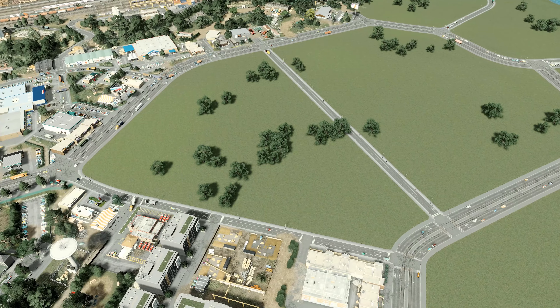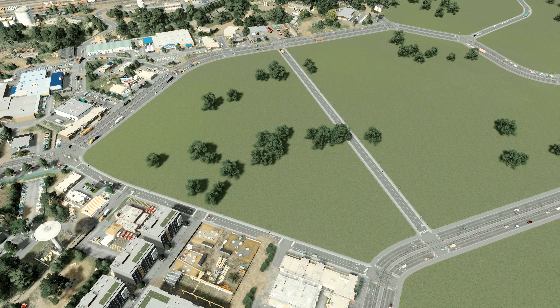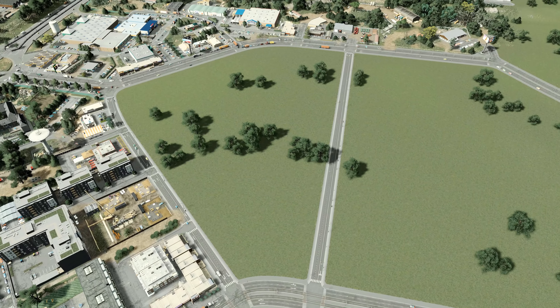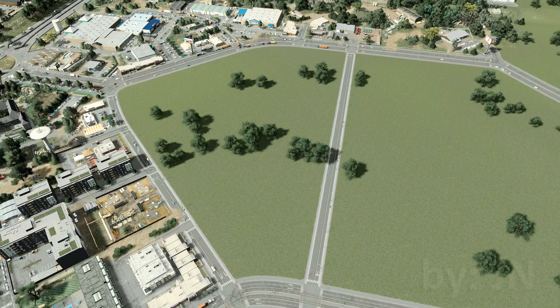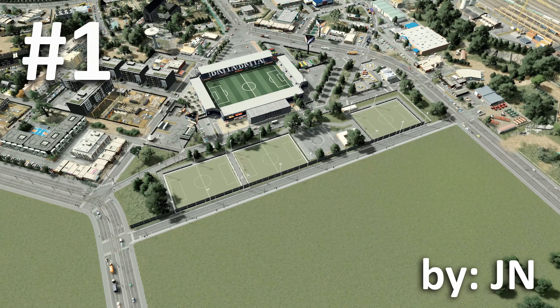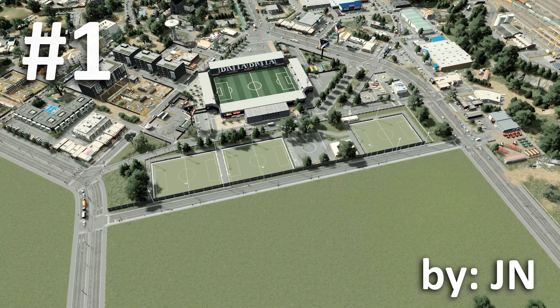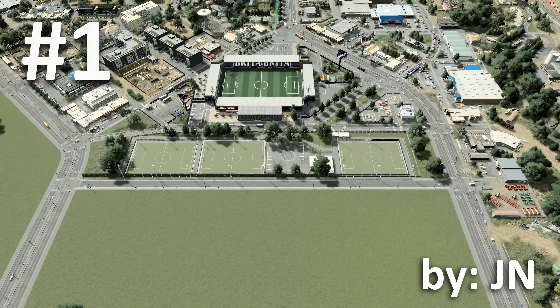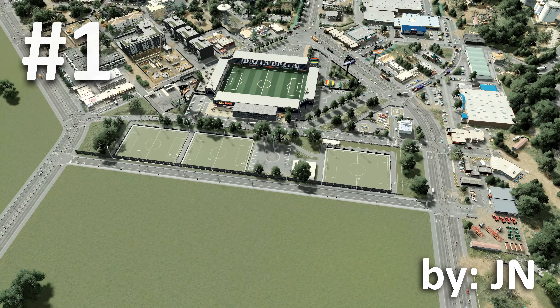Finally, with the winner selected, the build was imported into this location using MoveIt, the roads were connected up, and the place came alive. Please join me in saying a big congratulations to JN for their sports ground submission. This build features a stadium surrounded by smaller training grounds and serves to break up the space rather nicely from the buildings that would otherwise have taken shape all around. Thanks JN for your beautiful build, and congratulations on being the winning submission. These sports grounds have definitely earned their spot in the Normansburg region.